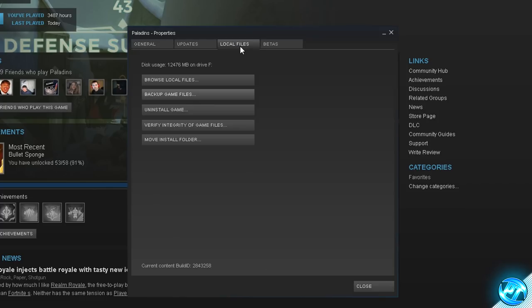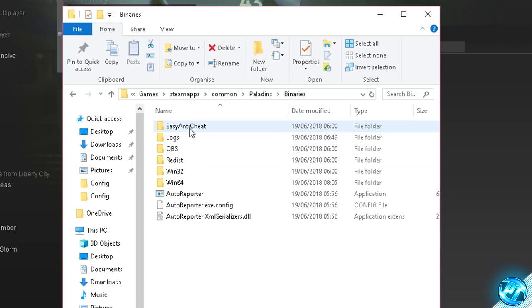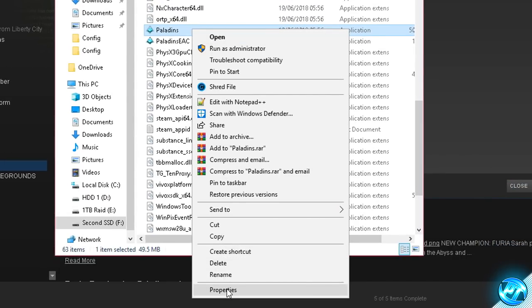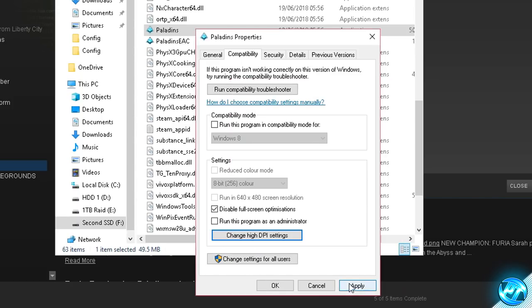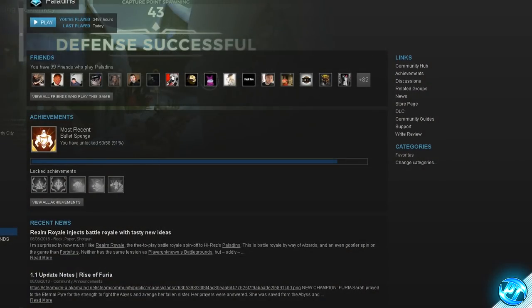Once you've got that done simply navigate to the top to Local Files. Once you've clicked on that go down to the Browse Local Files tab and click on that. Once you're inside of there you'll then be greeted with three folders. We're then going to be navigating to where it says Binaries, then going to the Win64 folder. Scroll all the way down until you find the Paladins application. This time we're going to be right clicking on Paladins, going down to the Properties tab. With inside of here we're then going to be going over to the Compatibility tab. We're going to start off by disabling Full Screen Optimizations. Once that's set, go ahead and go down to Change High DPI Settings, then go to High DPI Scaling Override and override it by checking that box. Once that box has been checked simply go ahead and press OK, press Apply and OK, and those settings have now been saved. You can then exit out of all of these folders and minimize Steam for later on.